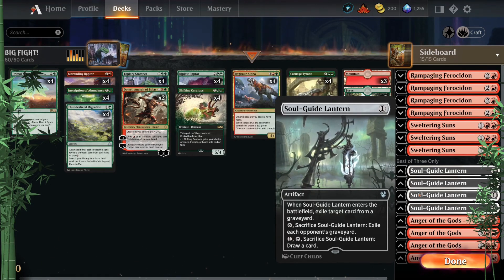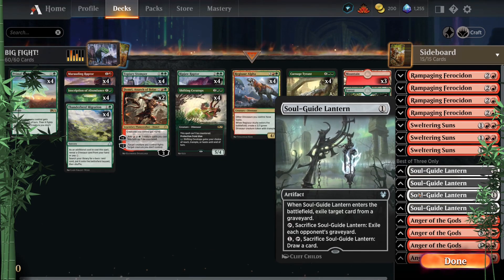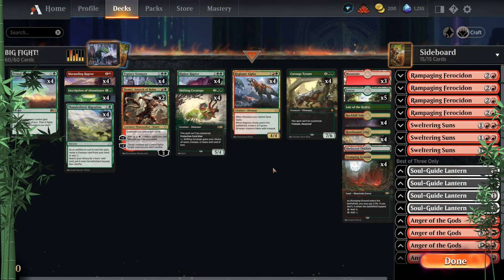Soul-Guide Lantern — you know it, you love it — for anything graveyard-related that pops up. It hasn't been too common, but you don't want to be caught without it. Hopefully you enjoyed this overview, and I will see you next time. Remember, there is always room for improvement.